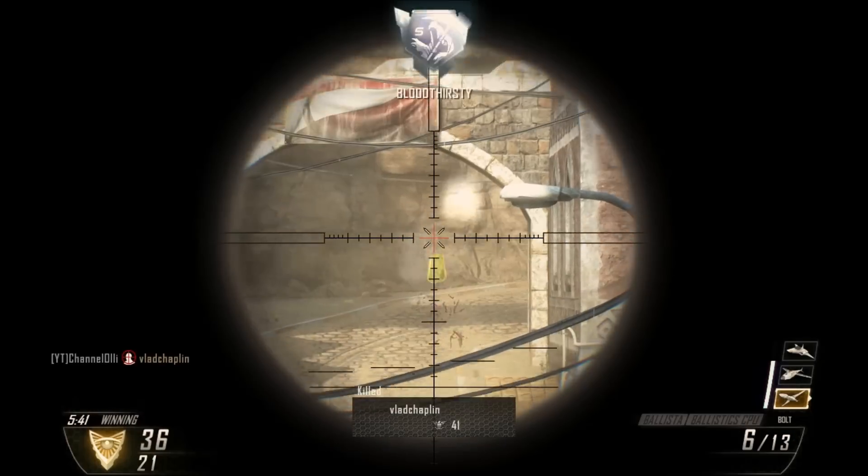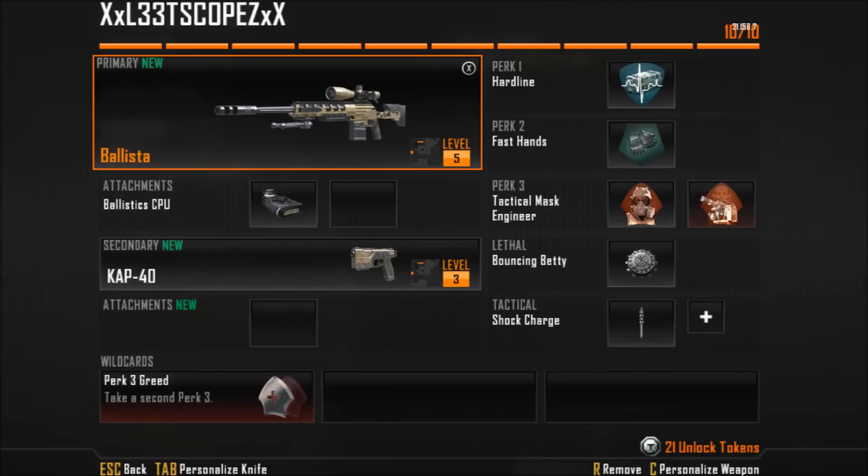For my loadout, I use the Ballista with the CPU so I have an easier time sniping. Some people like to run iron sights, but I find it more of a fun factor rather than a beneficial factor. For my secondary, I use a CAP-40, which is pretty legit.